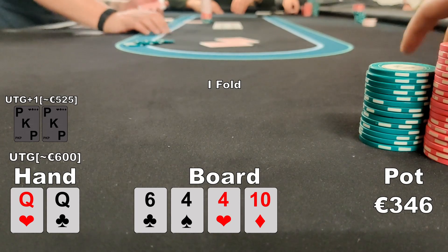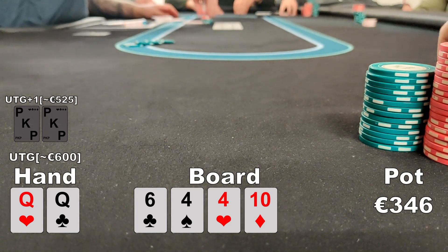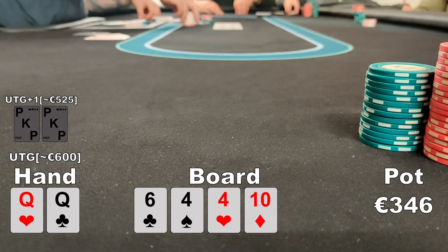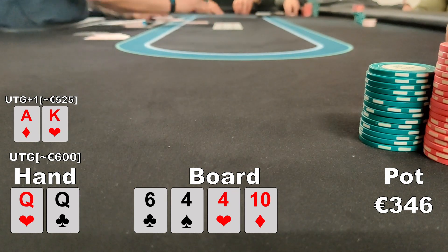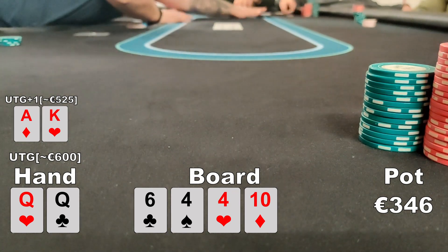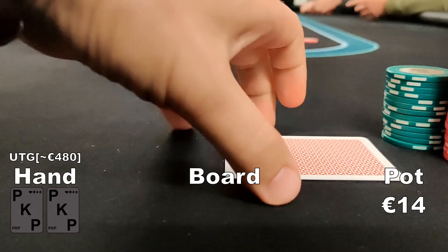I show him my pocket queens and he completely destroys me — he shows ace-king offsuit. He absolutely crushes me with that hand and I feel pretty bad. Well played, Dennis. Well played.